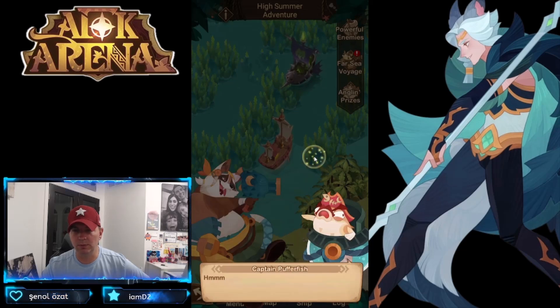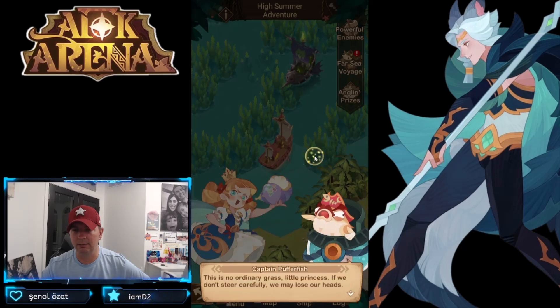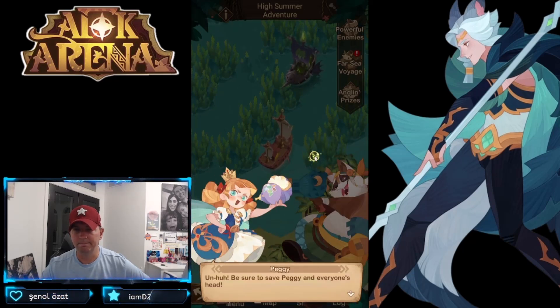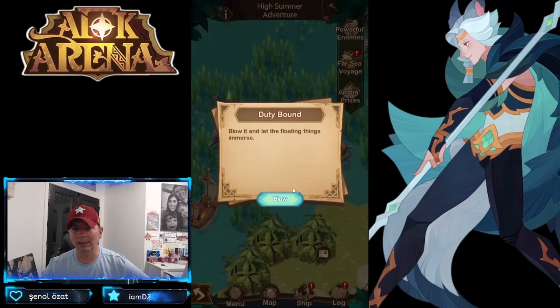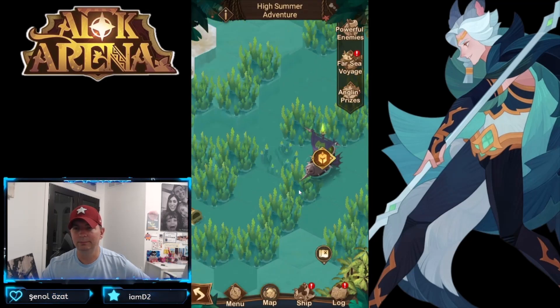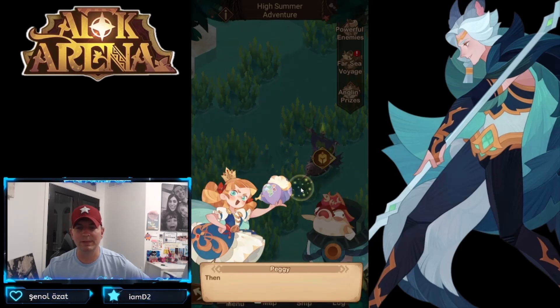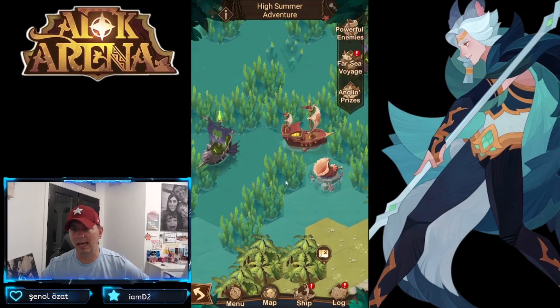The buffer fish is powerful now. Do we still need to return to the cove? Is there a shortcut we can take back? There is seaweed — we can't get through it. Let's try the shell though; not sure if it's going to work.